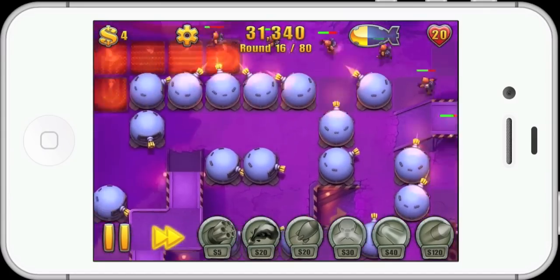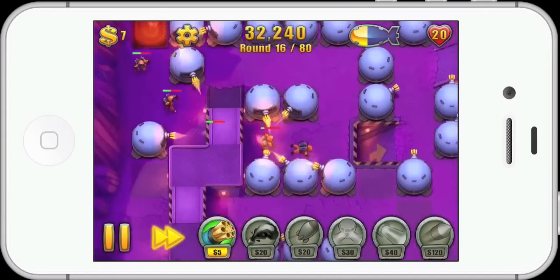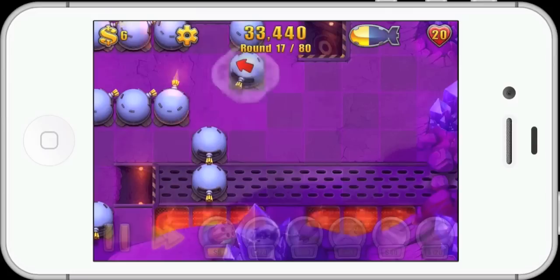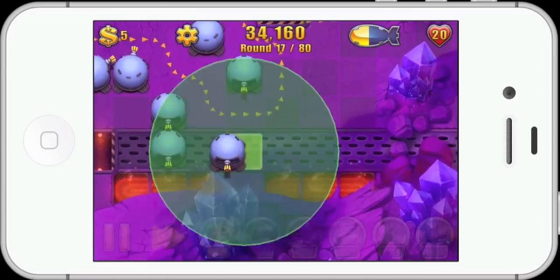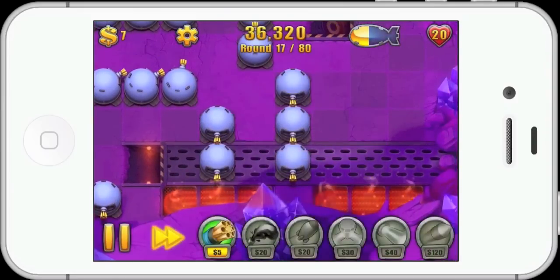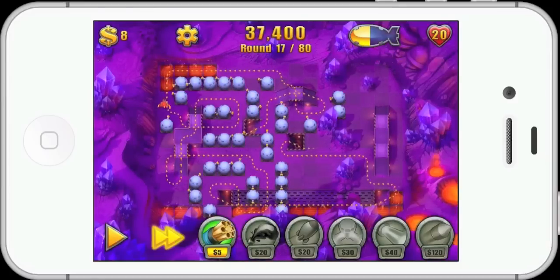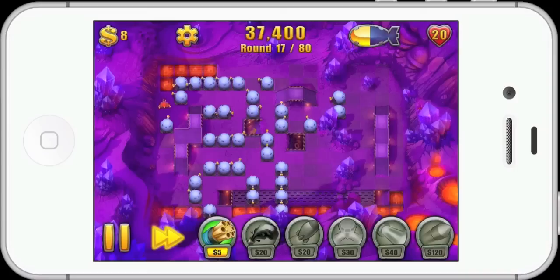These guys are flame resistant, so when he gets to the top area up there the flames don't affect him. This is why I need the loop — I can't just rely on directing them over lava to kill them. If we look at the path at the moment, I've got loads of little loops down the whole left side of the map. Now I'm going to work on the right side. Once all my paths are made, I'm going to start upgrading from the start.